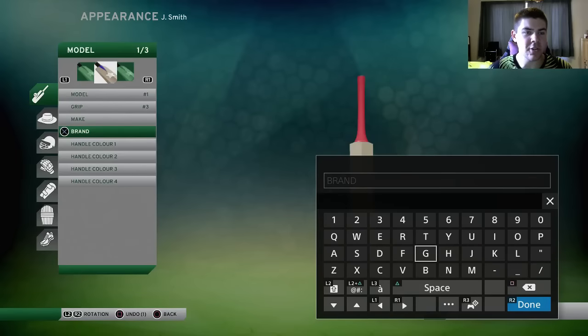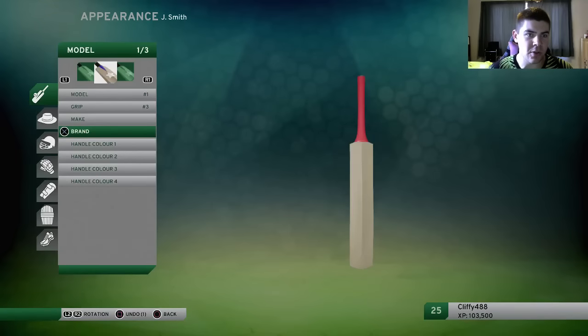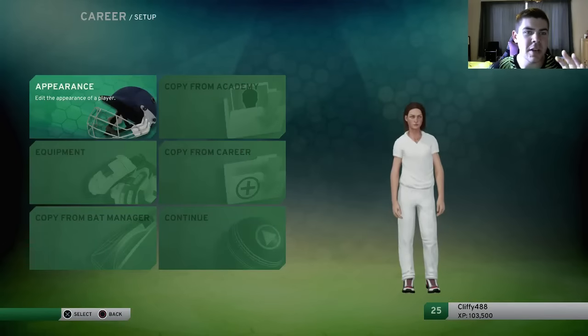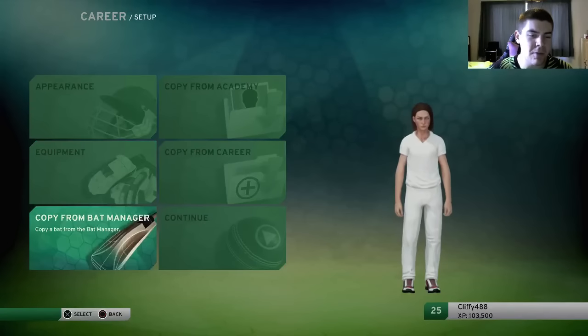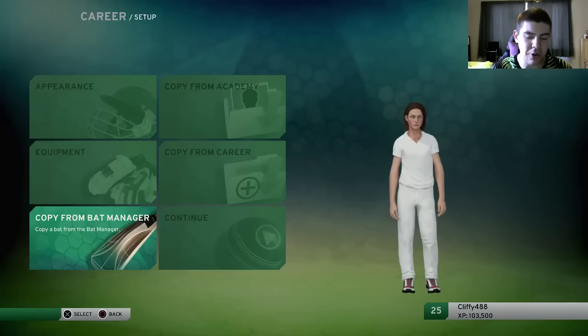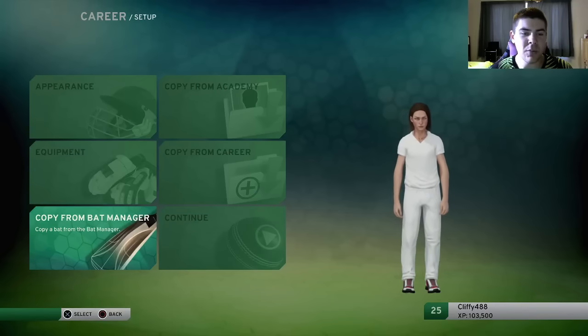So the make and the brand you can actually name yourself, but that's not what we want to do. That's where people get confused — they're like, oh, I can only get a bat that's got no stickers on it. What you want to do is go all the way back. Go into this menu here, then what you want to do is copy from the bat manager. Now this is crucial that you've downloaded it from the academy already and it is locally on your system, otherwise nothing will show up there.